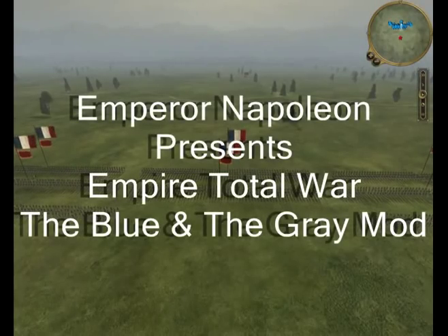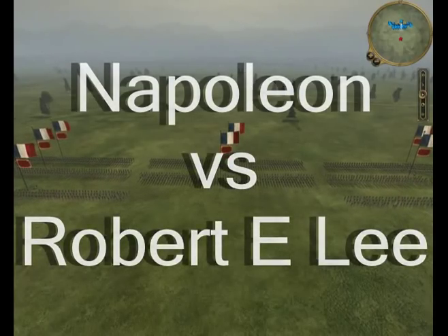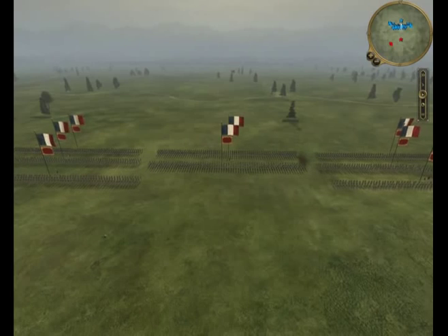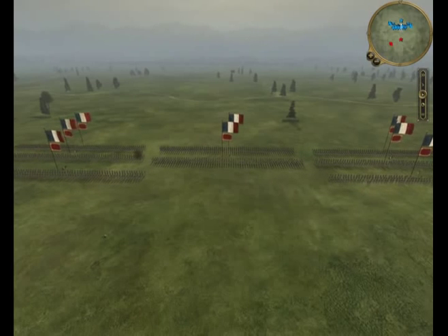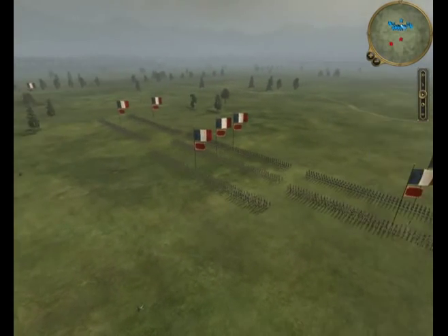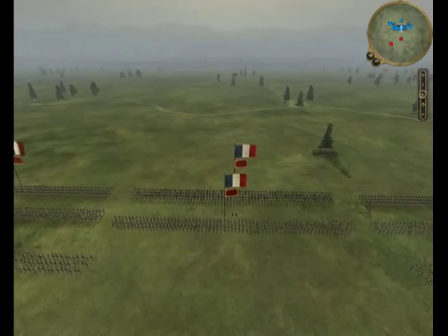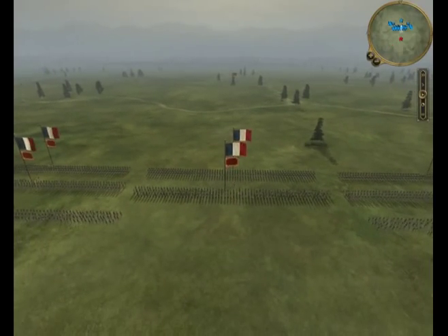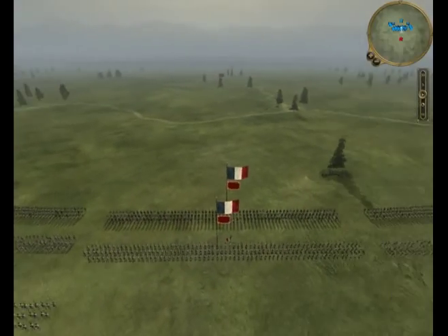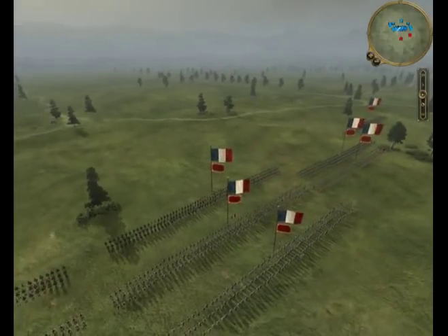Hey everybody, this is the Emperor Napoleon doing a video commentary for Empire Total War. This is the Blue and the Gray battle mod. I am playing the French and the computer is playing the Confederate States of America. I am going to go over my units a little bit. As you can see they are quite large with this mod — it doubles the size. I am playing on medium, which is 200 men per unit, versus about 80 men in the skirmisher units normally.